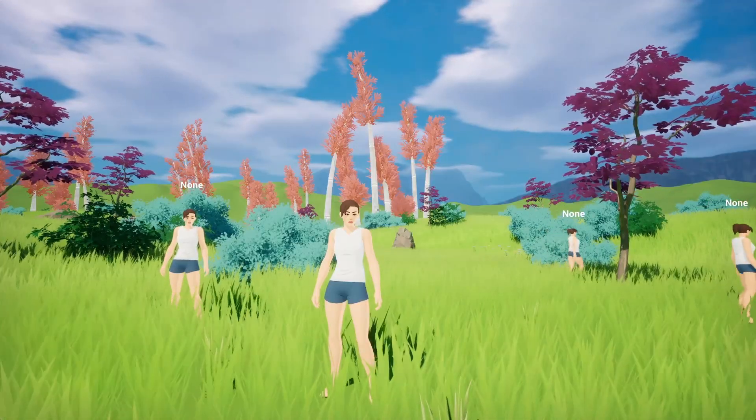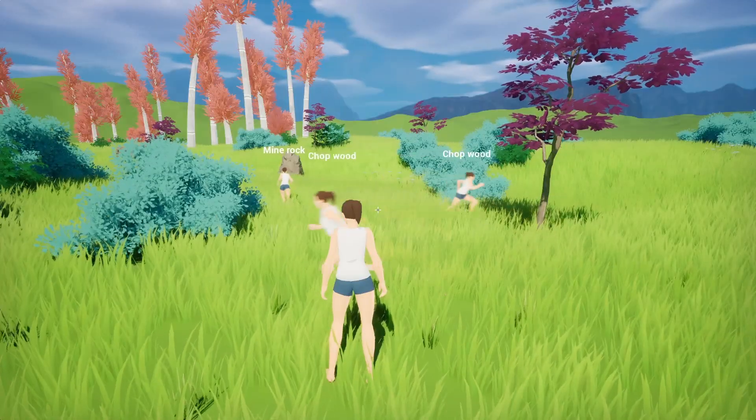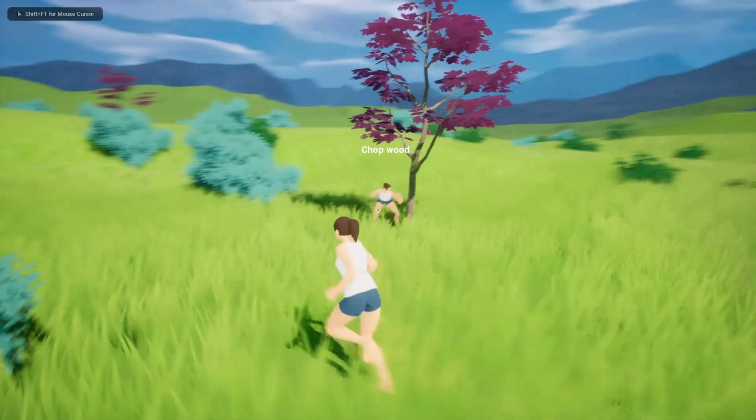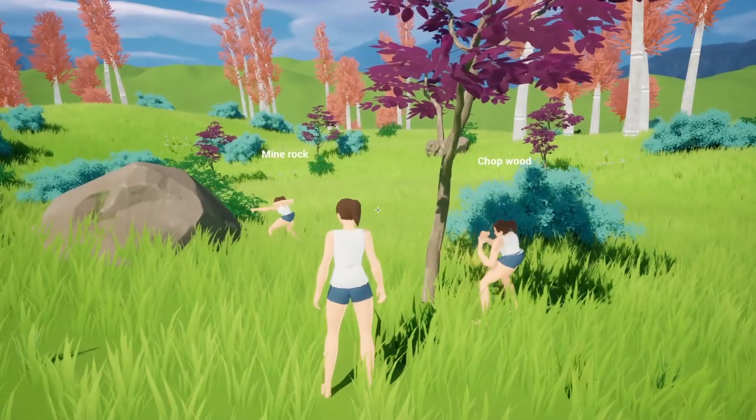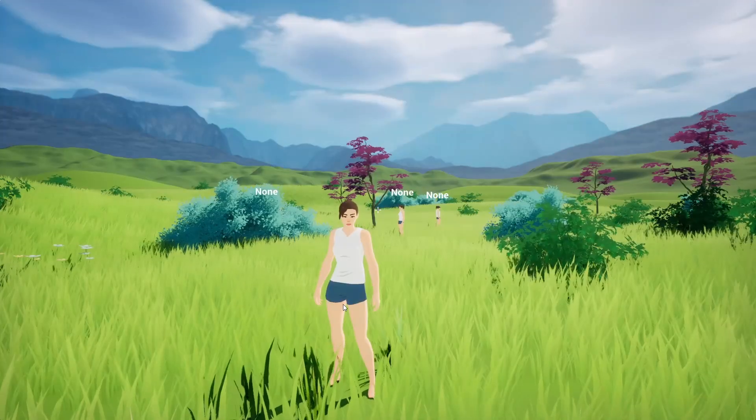That's it for this episode. Next time we're going to work on the relationship system and some animations, because right now the colonists are just punching trees and rocks until they disappear, and they're losing their torsos for some reason, which is not good. Thanks for watching.